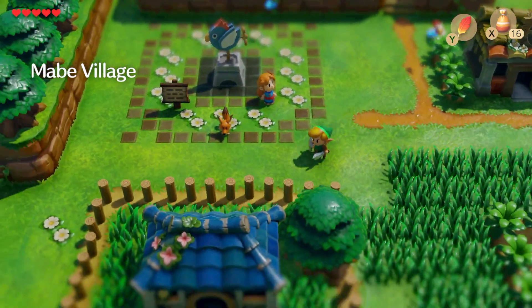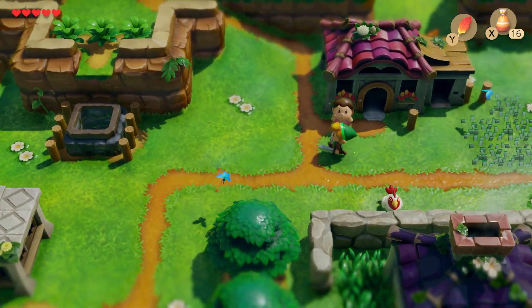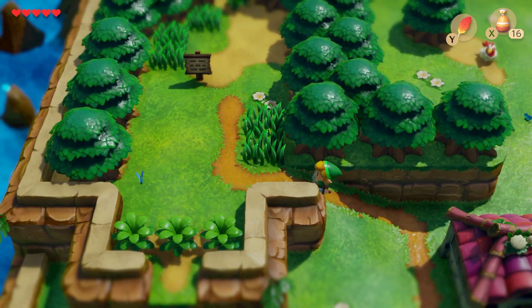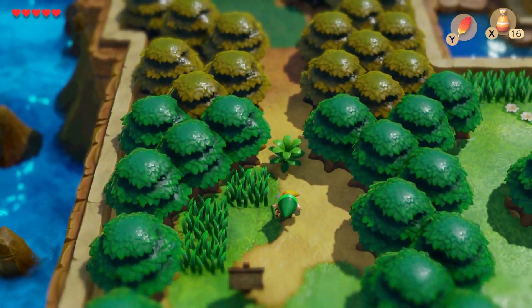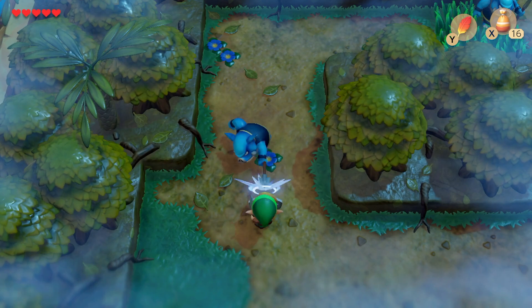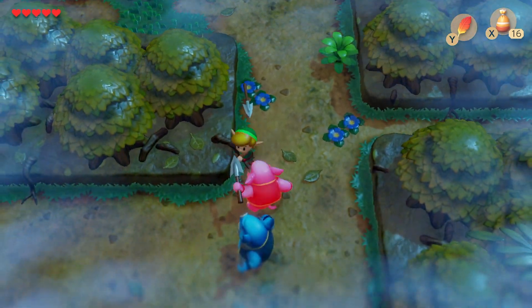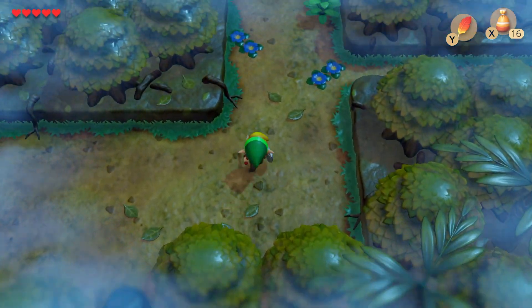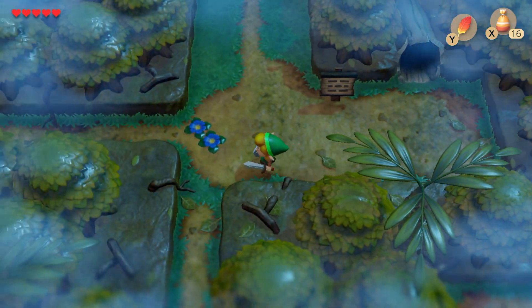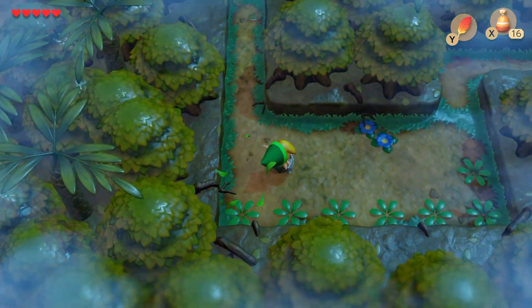Let's just continue and see if we can get the Moblin back — well, not the Moblin, the dog. Since the dog has been dognapped. As you can see, the map is quite small. There's not too much more in terms of map. North of the swamp. We don't have any strength-enhancing stuff, but we do have a feather now.